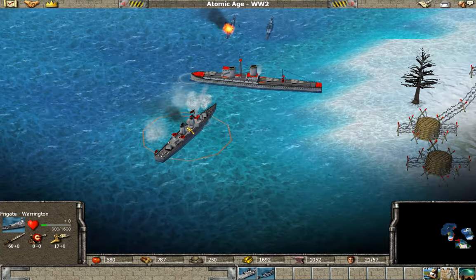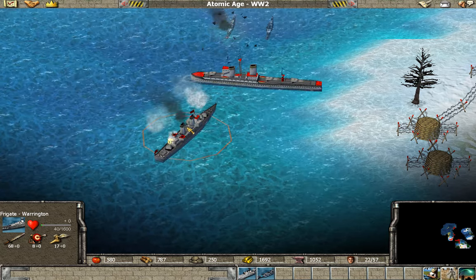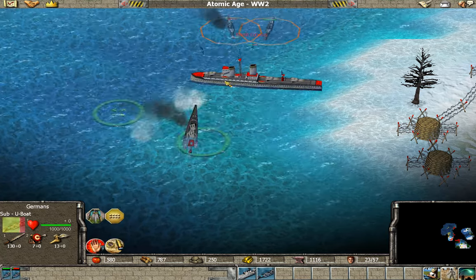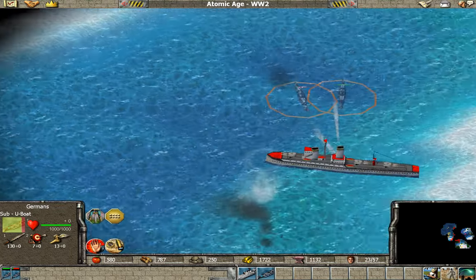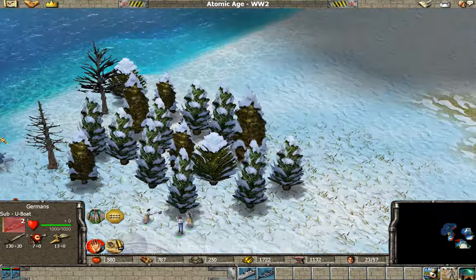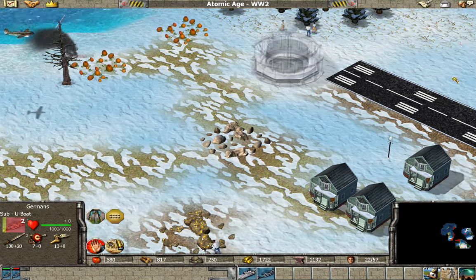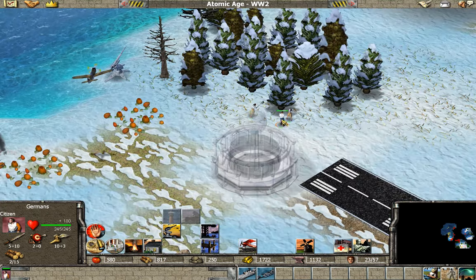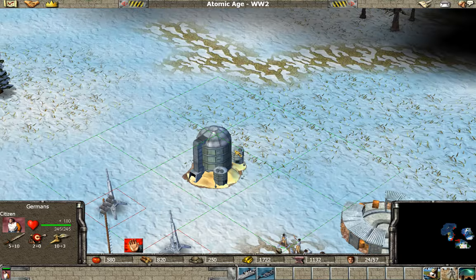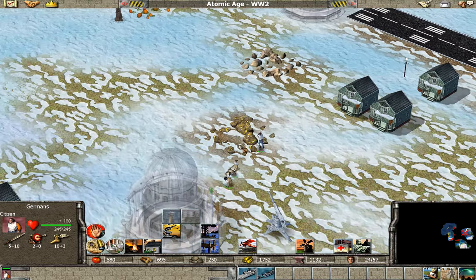Yeah, the frigates are the only thing that can kill our subs, I think. So it's important to get rid of them quickly. I want to get a farm going. We are under attack.